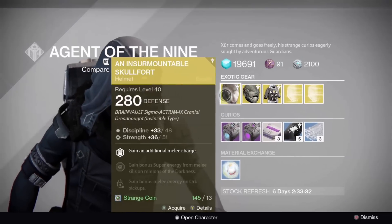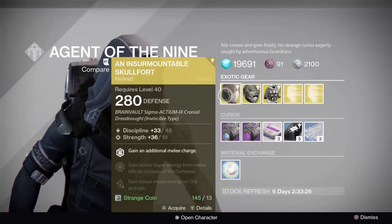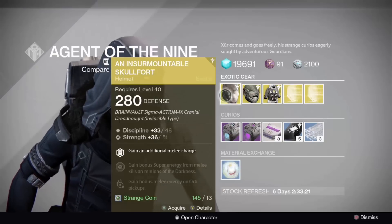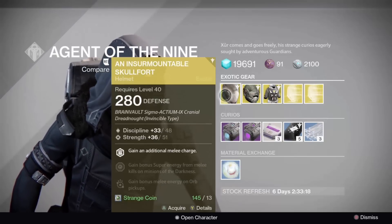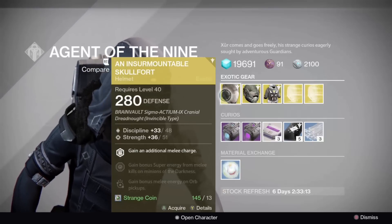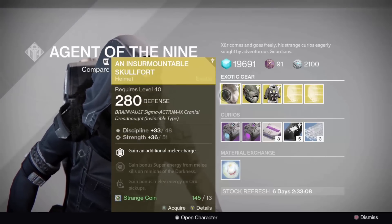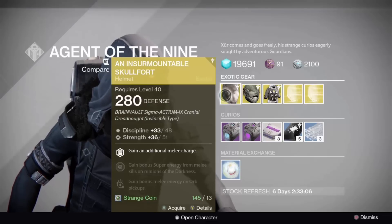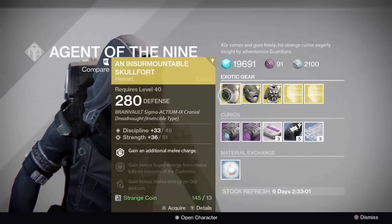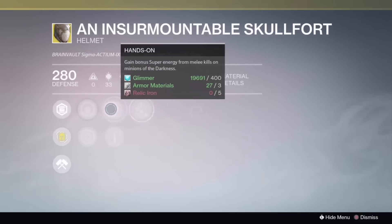Today he has the Insurmountable Skullfort. If you're a meleeing Titan, a lot of people like hitting with Titans because their melees are actually pretty strong. This Insurmountable Skullfort is a Discipline and Strength build, which is perfect for Titans — their grenades are pretty powerful and Strength gets your melee back faster.